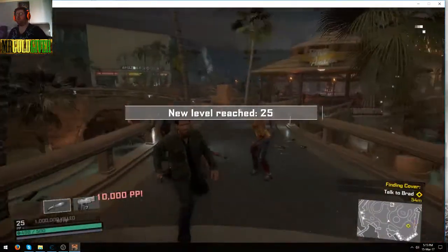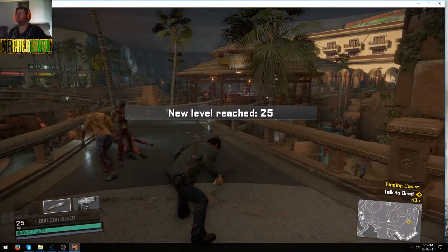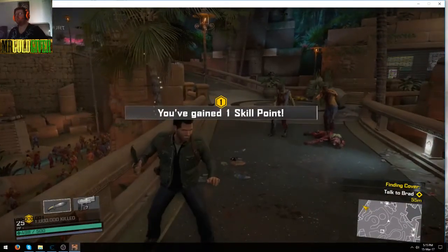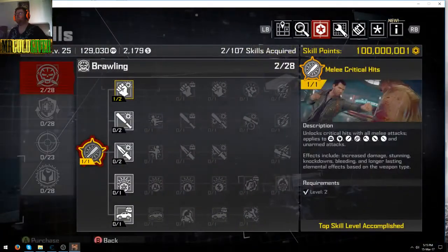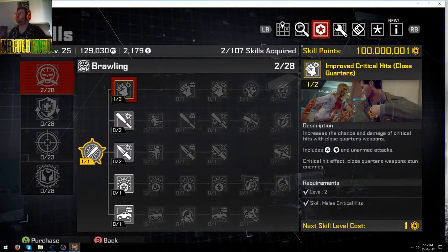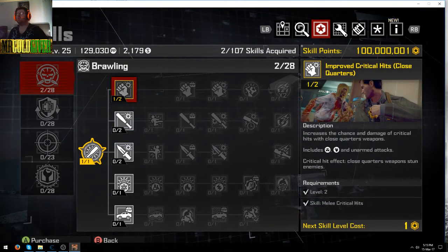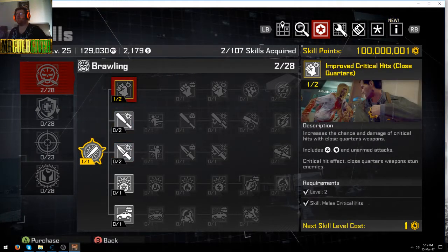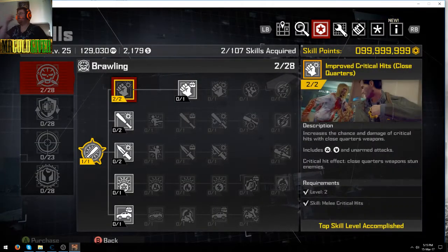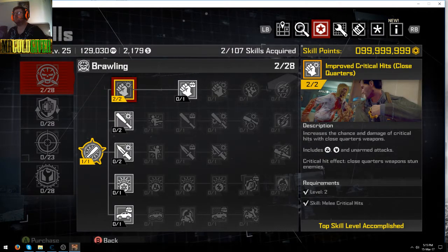That's what it does. Max combo also works and your quick level up — I just boosted to level 25. For skill points, as you can see I've already got a hundred million because I've used it on this save. Basically what you do is buy the first skill point, press yes, and you'll get a massive amount of skill points so you can unlock everything.